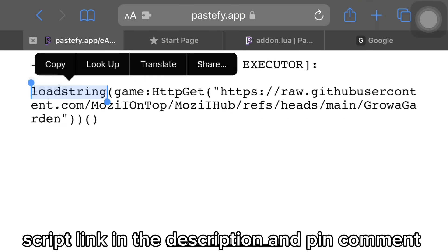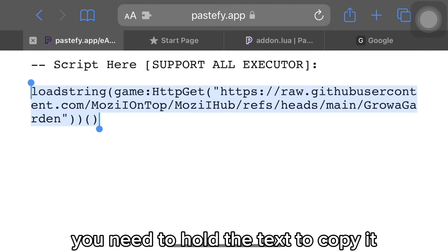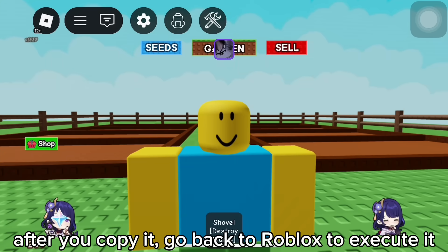Script link in the description and pinned comment. You need to hold the text to copy it. After you copy it, go back to Roblox to execute it.